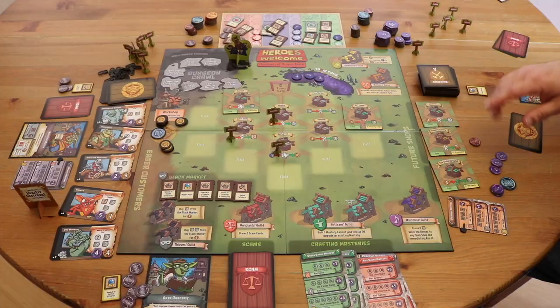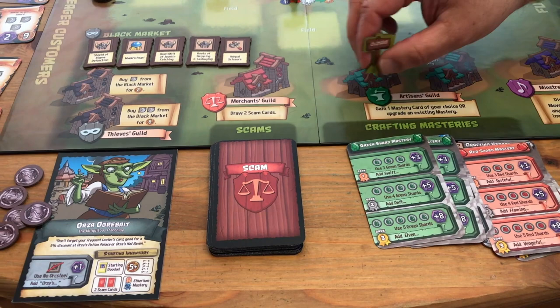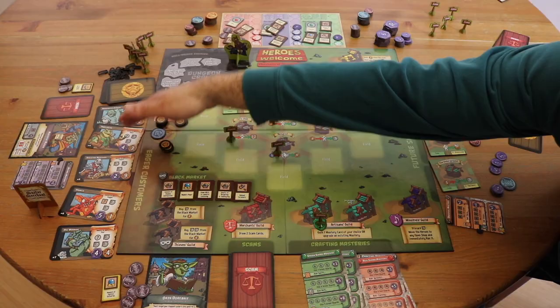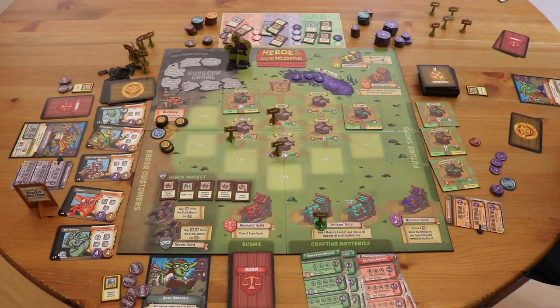In addition to the shops, there are also guilds. You can use your turn visiting a guild — they're like shops, but the heroes don't actually go there. When you use a guild, you use its ability and then close it. For example, if I go to this guild, I can level up my orc steel mastery and then close that guild. Also on your turn, you can use your whole turn to craft for one of the monster customers waiting to have an artifact crafted for them.